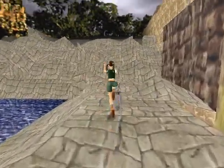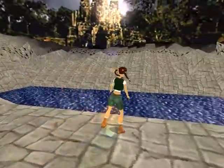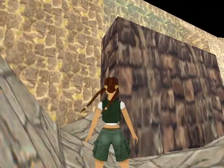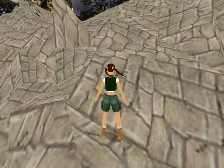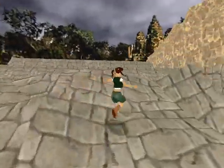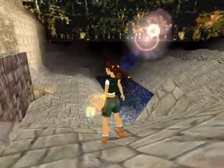I thought it would injure me somehow. I want to get it — it's nerves. Doesn't matter. Because if we go around the edges of the area there are spikes that come out of the ground. Up there, there's spikes — I don't know if they actually come out. There's nothing else in this area at all.